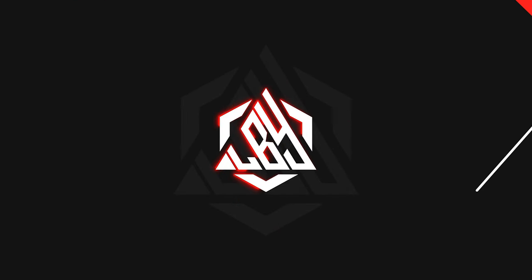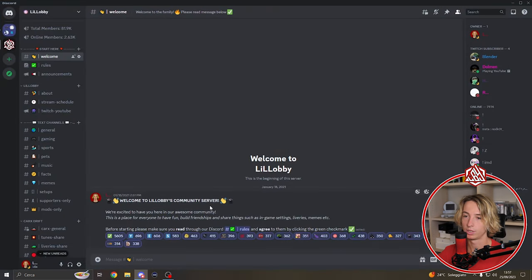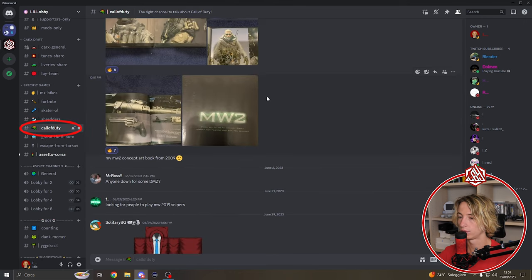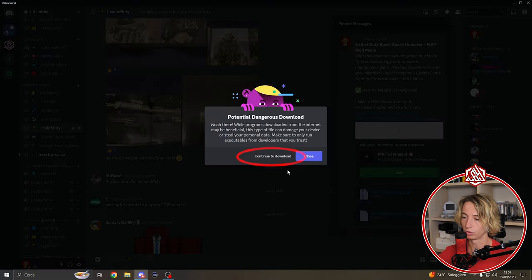The first thing you're gonna want to do is go in our Discord — you're gonna find the link in the description. Once you're here, scroll down, go to the Call of Duty channel, click on the pinned messages, and over here you're gonna find the downloads. The first thing we're gonna want to download is the Processor Hacker.